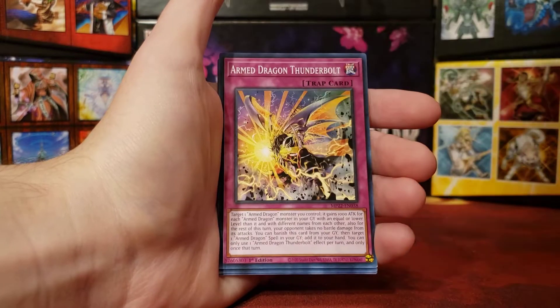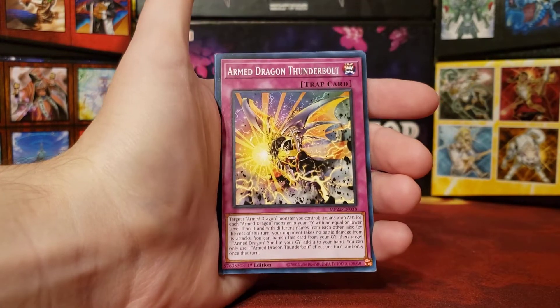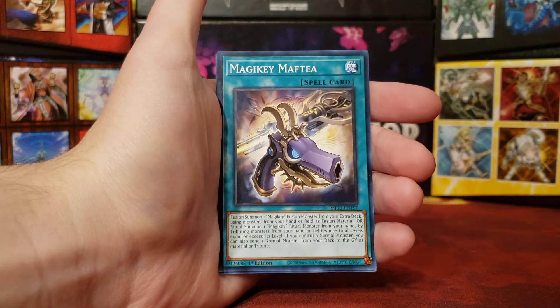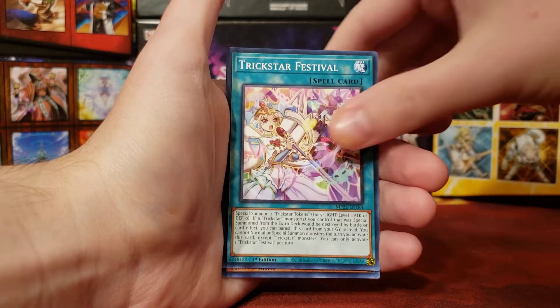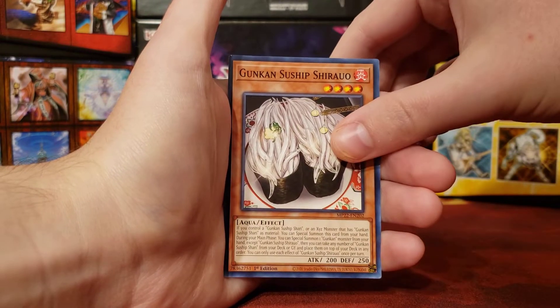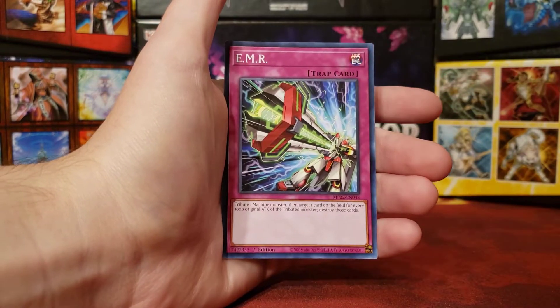That's okay. And we have Armed Dragon Thunderbolt. Magic Heat. Meftia. B-Trooper Flying Sting. Trickster Hour Festival. Guken Sonship Shiraru. And EMR.